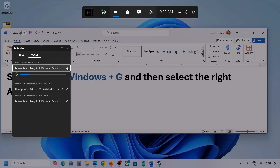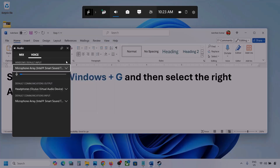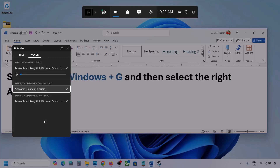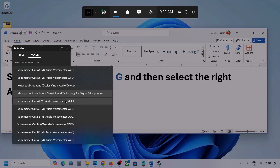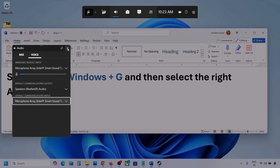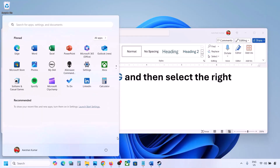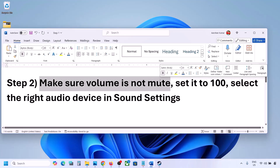Now go to Voice. Here also, select your audio device — you can see multiple options, make sure you select the correct one. For Default Communication Output, also select your audio device. Sometimes we have different devices selected here, so select your audio device, then launch the game and check.